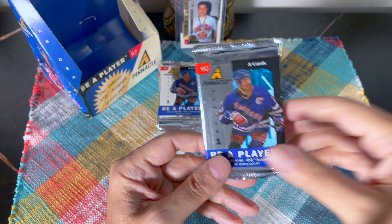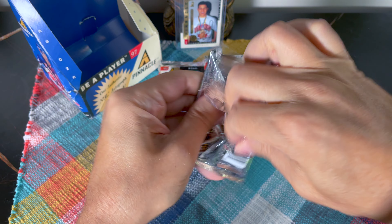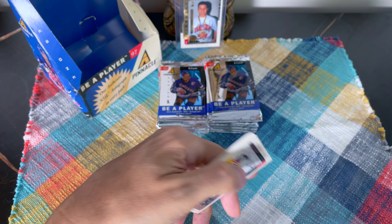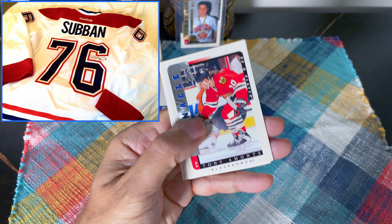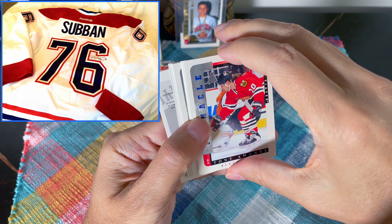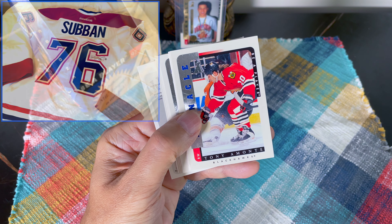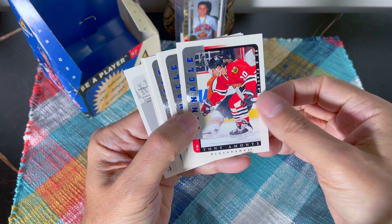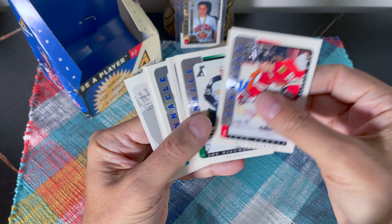Some of you know that PK Subban, on my mom's deathbed, gave my mom a signed note and a signed away jersey during the Boston series in 2014, which brought us to tears. It was a really emotional note, very supportive of my mom, who had been alive for 20 Montreal Canadiens Stanley Cup seasons. I've been alive for eight, if you can imagine that.